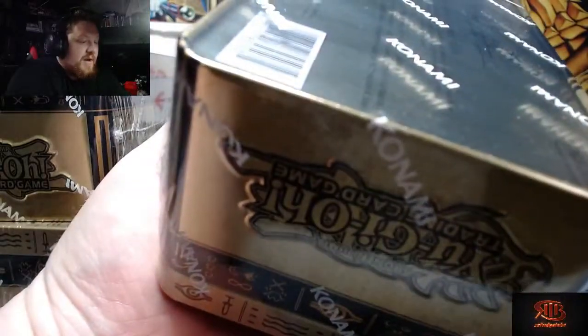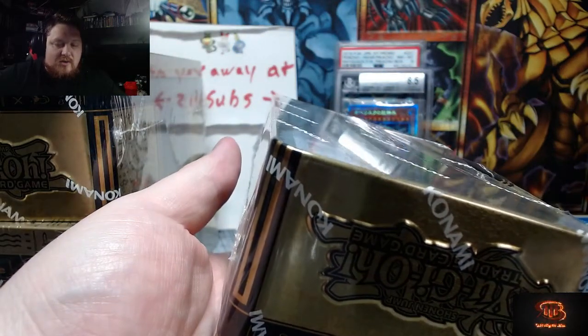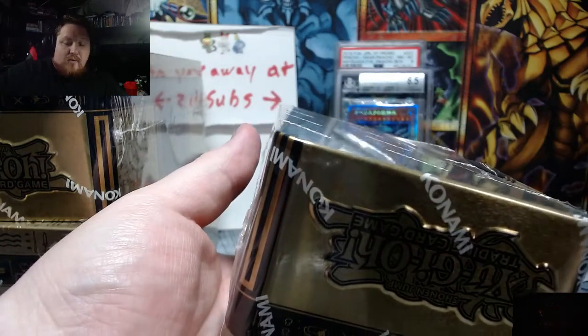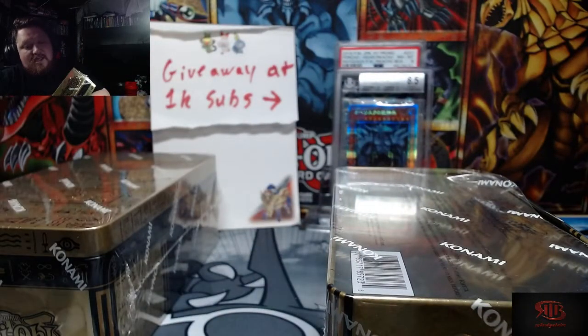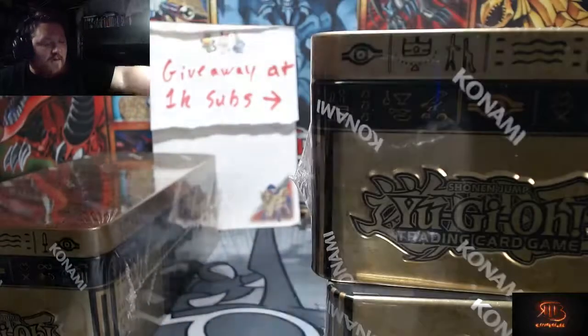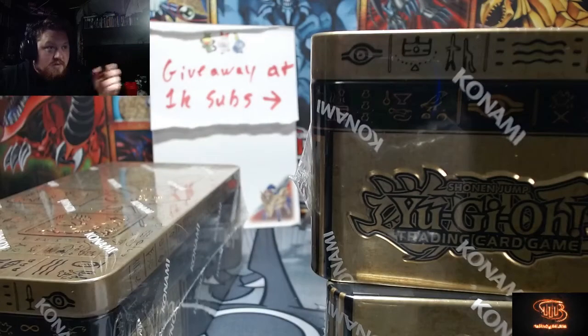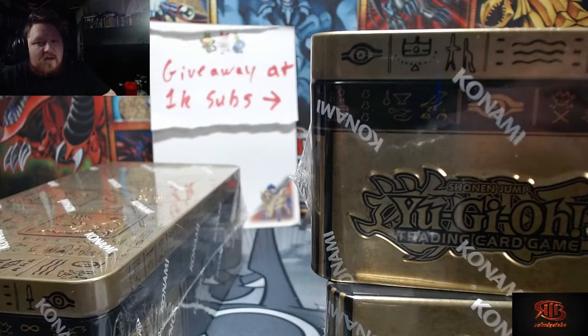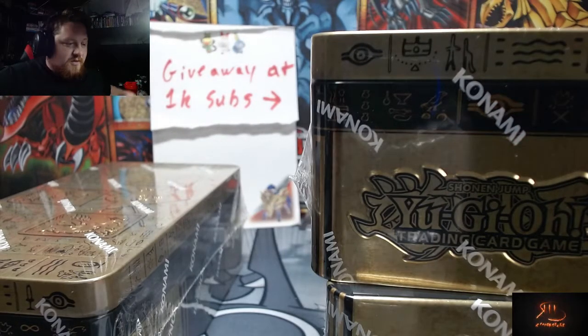So, we're hoping to pull the Darkman — two of the Darkman — Dish Girl, Blue Eyes, and Red Eyes. But since I already purchased them, I wouldn't say no to pulling them again. Pot of Prosperity, Forbidden Droplet, Lightning Storm — those would be some pretty good ones as well.